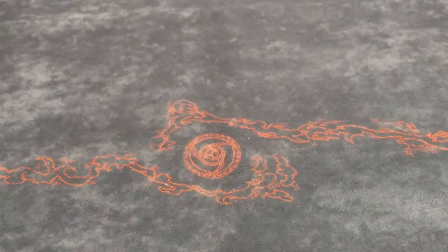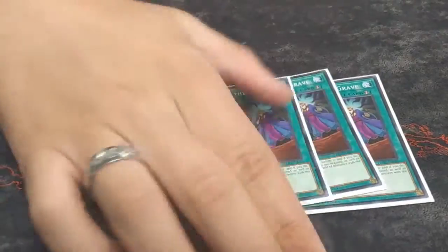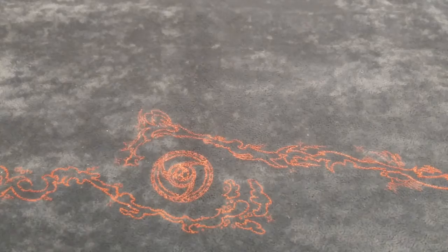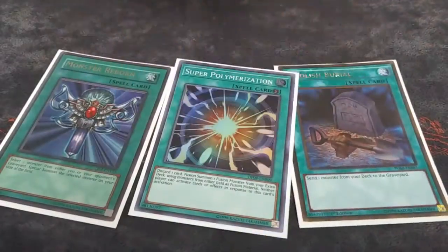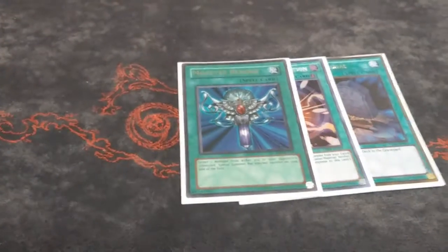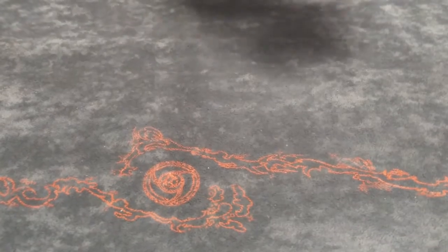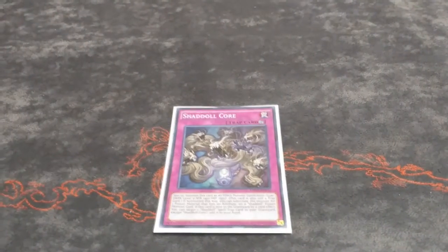For hand traps and spell support: you have to play Called by the Grave — if you're playing any combo deck and not running Called by the Grave, that's genuinely incorrect. Then three Mind Control — again, you're blinding second, so you just take their monsters, link with them or fuse with them. For the one-ofs: Foolish Burial of course, Super Polymerization because it breaks apart their board, and Monster Reborn — you bring back Construct to get another Foolish effect. You can resummon any properly fused Shaddoll with Monster Reborn.